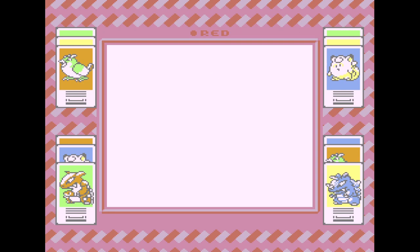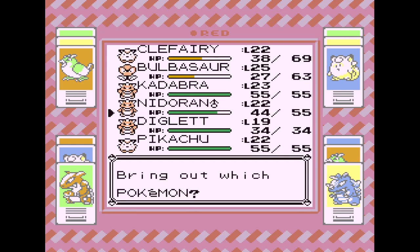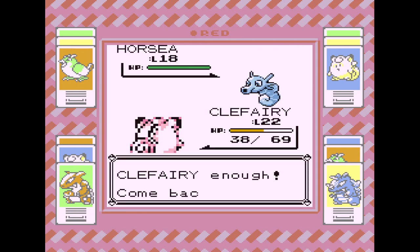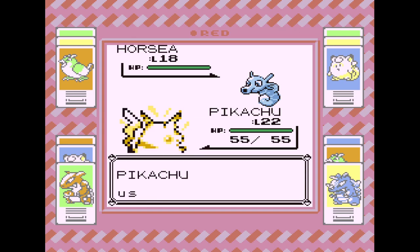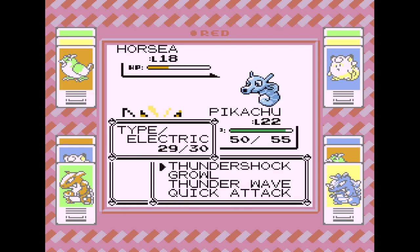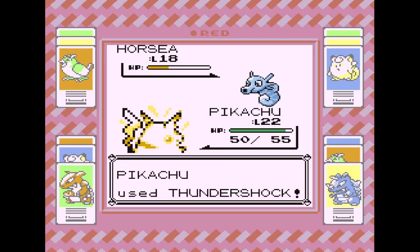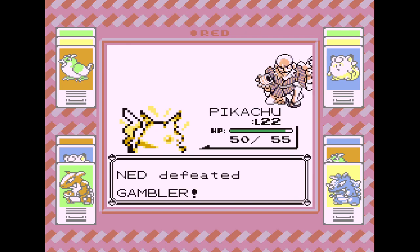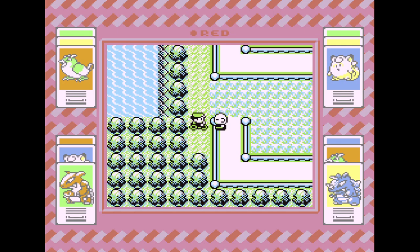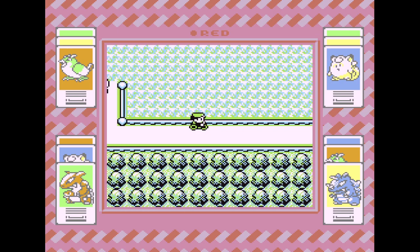Let's use Pikachu. I looked up — maybe teaching Thunderbolt to Pikachu is not a bad idea, because I don't think Pikachu can learn it in this version. He can in Yellow, so that's not true — we could upgrade our Thunder Shock. But I know he's going to learn something else later. I'm happy I used Body Slam — that was like an adult decision for me.